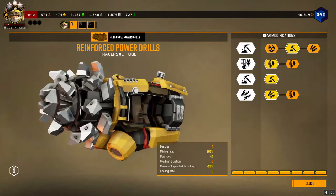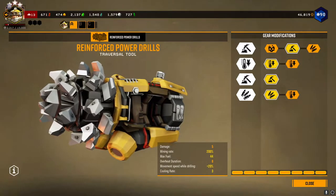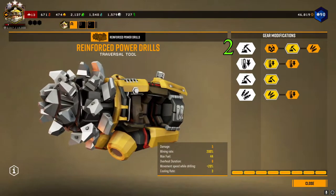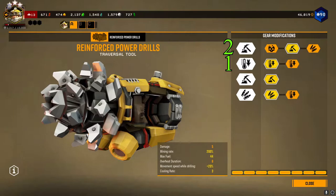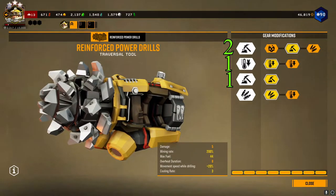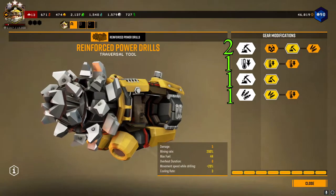The next gadget for the Driller is the reinforced power drills. The gear modifications I suggest will be hardened tips for faster drilling, magnetic refrigeration for increased cooling, supercharged motor for increased drilling speed, and increased tank pressure to carry more fuel.